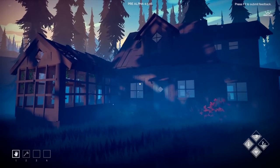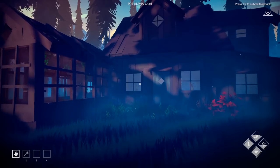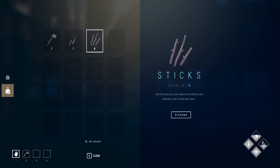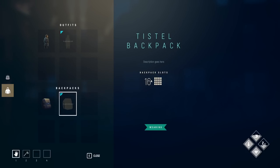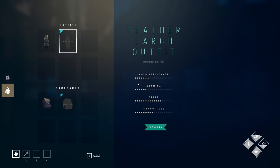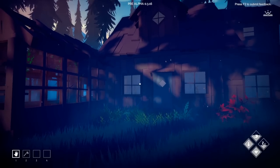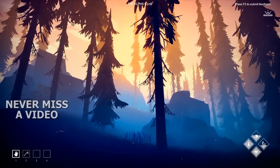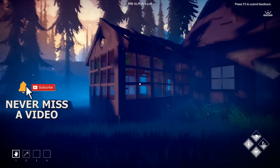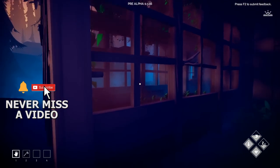I'm currently playing with the version we did during our live streams, where I completed building the backpack and the outfit. We're wearing the Feather Larch outfit and we have the Thistle backpack equipped, which has 16 spaces. Check out the cold resistance, stamina, speed, and camouflage that the Feather Larch outfit has — it just required going out and finding all the materials needed to make it. This game is still beautiful; I absolutely love it.